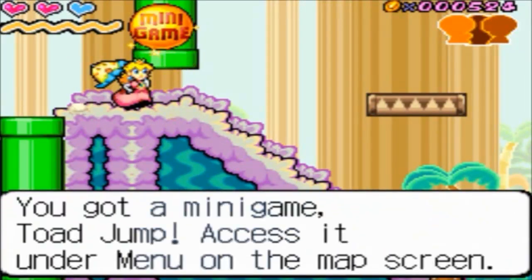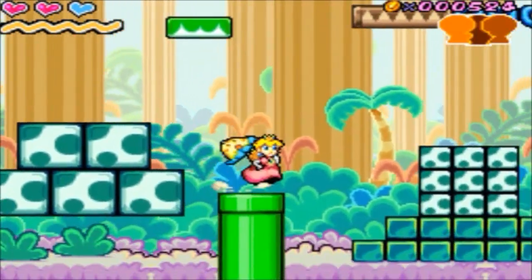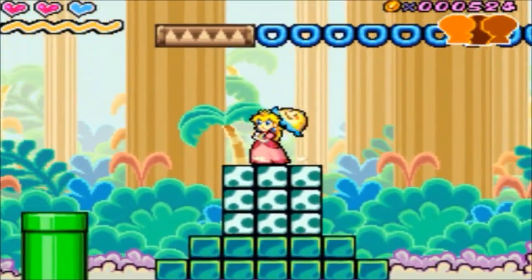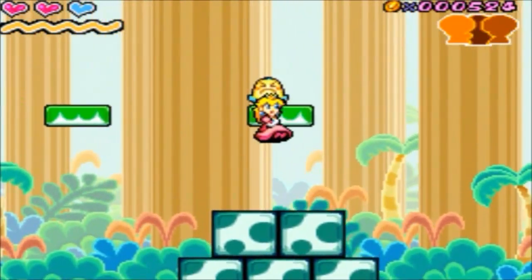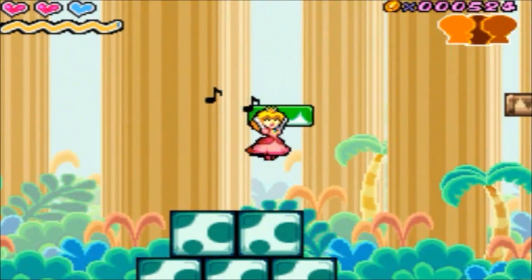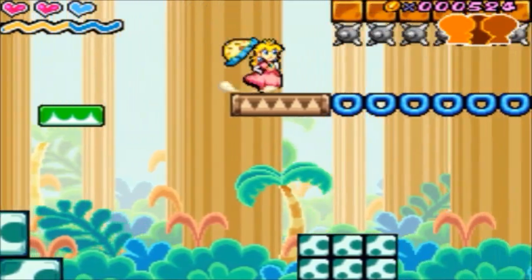And right here is a minigame - Toad Jump. We can access it under the main menu on the map screen, bonus games that we collect or buy, because I think you buy some games as well. We'll do that in like a bonus episode, so not gonna be doing those quite yet, but we will be doing them. I introduced Perry as Perry the Balloon, so I apologize for introducing him as a balloon.